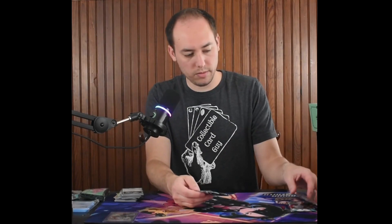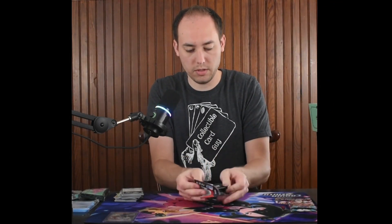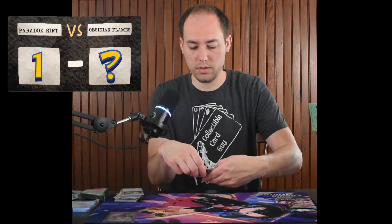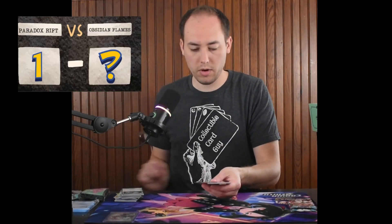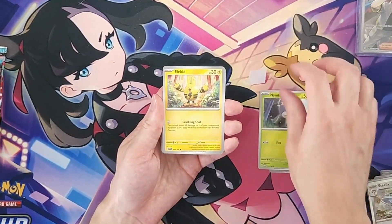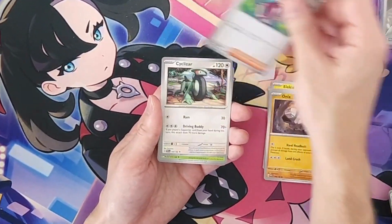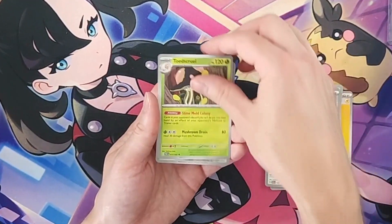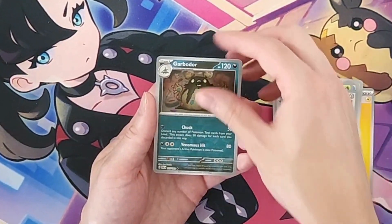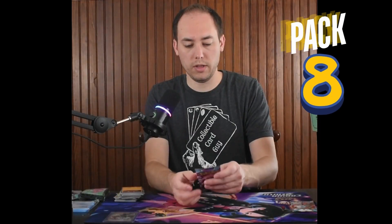About three packs of Paradox Rift left before moving on to Obsidian Flames. Only one hit so far, looking for more. Pack seven brings Trainer Norman, reverse holo Durant, reverse holo Garbodor, and Ting-Lu holo rare.